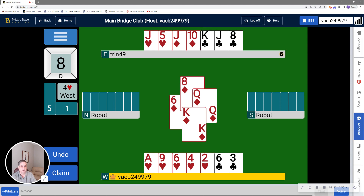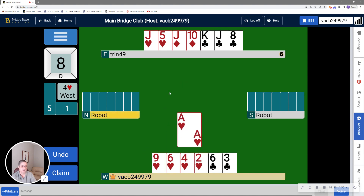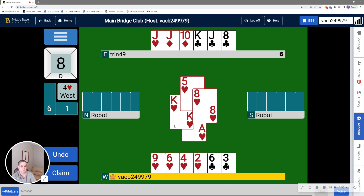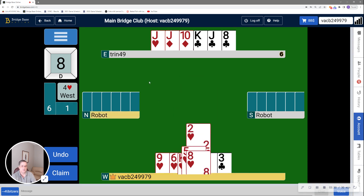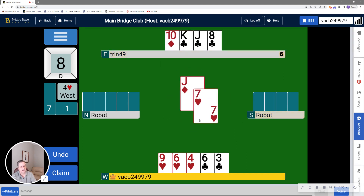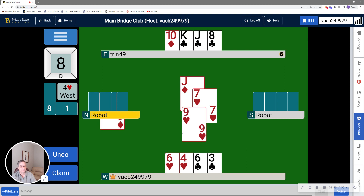Now I have to decide how to play the rest of the hand. At this point, we're down just to clubs and hearts. So I'm going to try and get the trump out as fast as I can. So I'm going to cash the ace of hearts. I was kind of lucky — the king and queen were doubleton on my left. And now the jack of hearts is a winner. There is still one more trump in the south robot's hand on my right. However, all the diamonds are good. So I'm going to play that. He's going to ruff. I'm going to over-ruff.